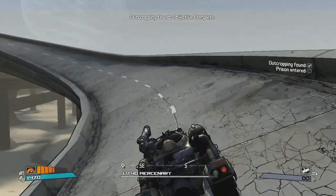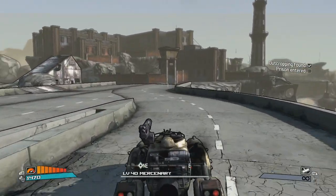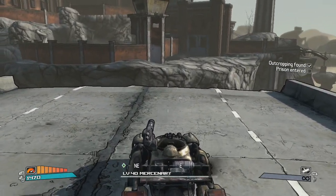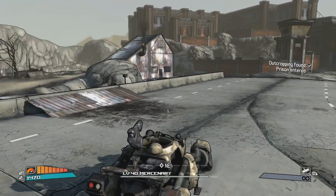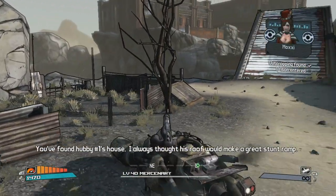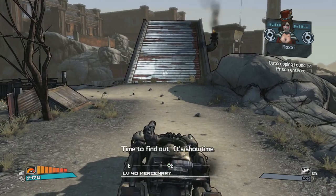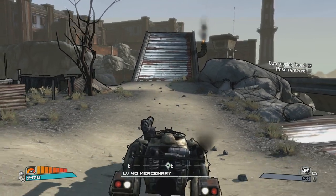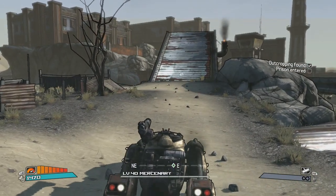Then you just keep going around this overpass. You basically just need to jump over there — you don't need to jump into the prison itself. You just need to get over there; you can actually jump to the outside of the prison. So let's go ahead and do that.